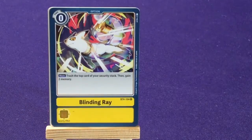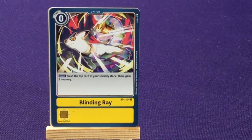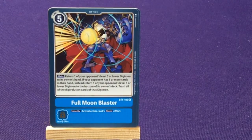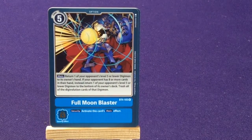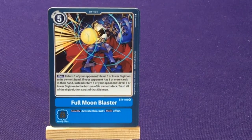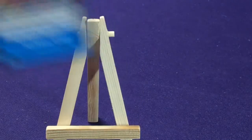Alright, so our rare cards are going to be Blinding Light — trash the top card of your security stack, then gain 2 memory. And our final one is Full Moon Blaster, which is the alt form of Garurumon I believe. Return one of your opponent's level 5 or lower Digimon to its owner's hand. If your opponent has 8 or more cards in their hand, instead return one of your opponent's level 5 or lower Digimon to the bottom of the deck; trash all the Digivolutions. Awesome — so cool cards, nothing like a super secret rare or anything, but that's alright.